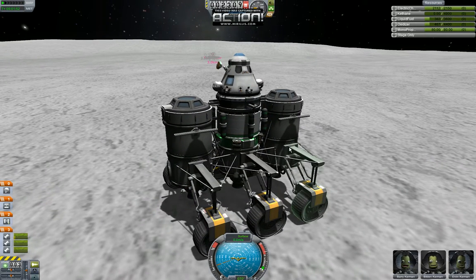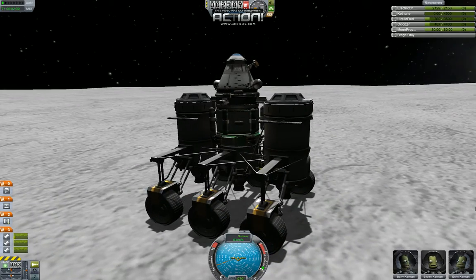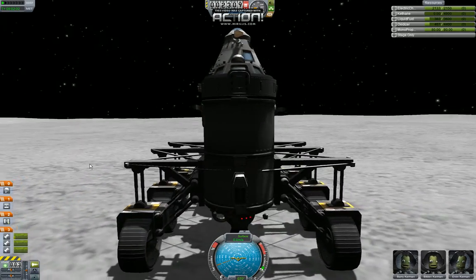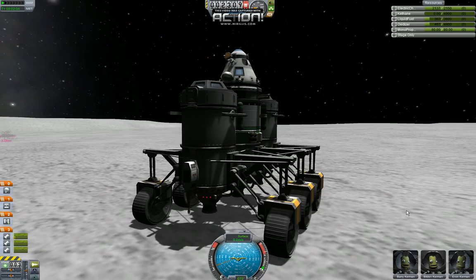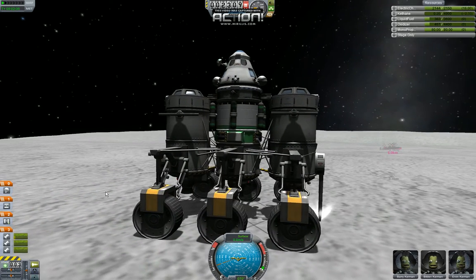So what I'll do is we'll start by mining a bit of kethane. I've assigned the drills to action group two, so I can just press 2 to toggle them on or off. And there they go. We're in luck, everything seems to be working. We're drilling for kethane.